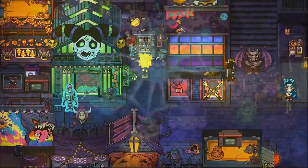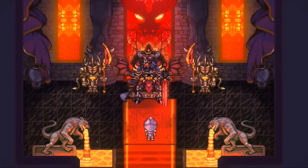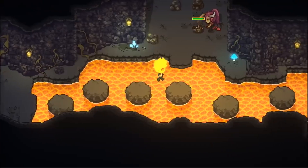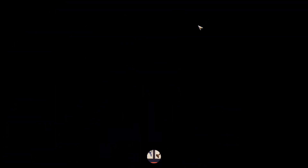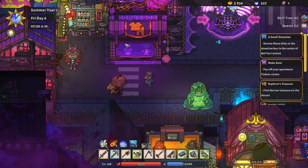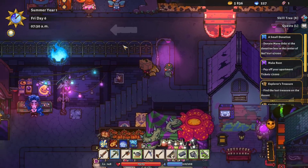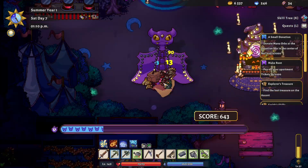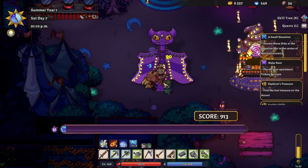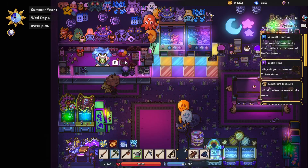The second spooky game I would like to recommend is the one that I played the most — I put about 100 hours into this game. There's so much to do, and that is Sunhaven, currently available on Steam. One of the main features is that there are three different towns you can live in, and one of them is Withergate: a demon city filled with creepy creatures, neon lights, and spooky decor. There's also a carnival there where you can play a bunch of fun minigames.